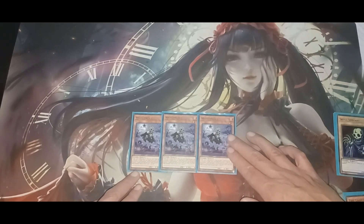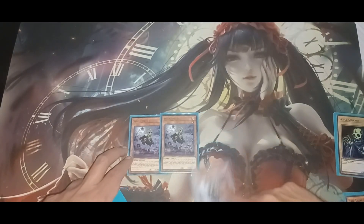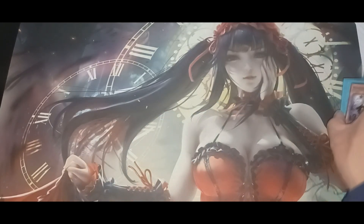White Prince's second effect: you can remove from play White Prince and two other Skull Servants — remember, anything called or mentioned as Skull Servant counts — and special summon one King of the Skull Servants directly from your deck to the field.